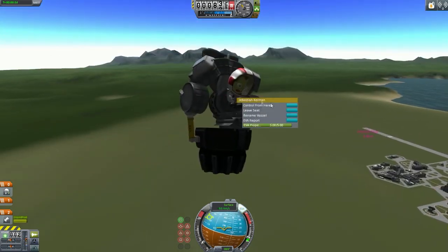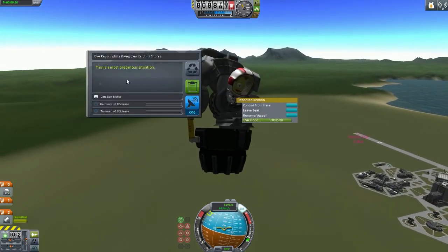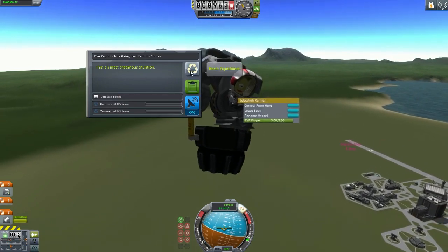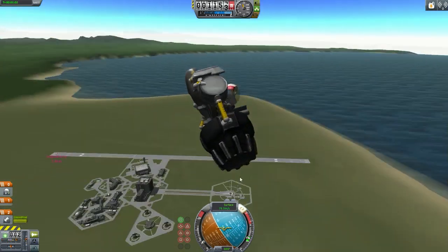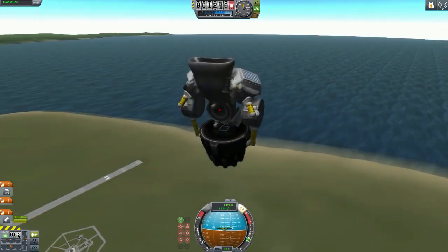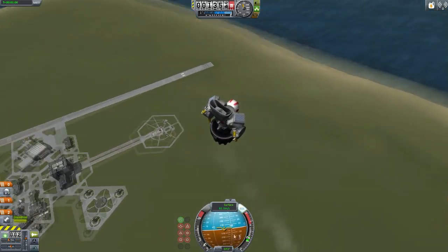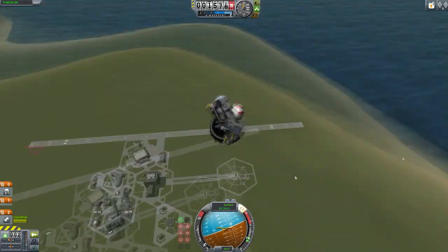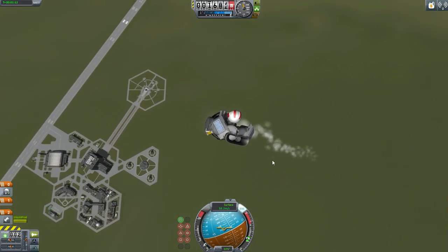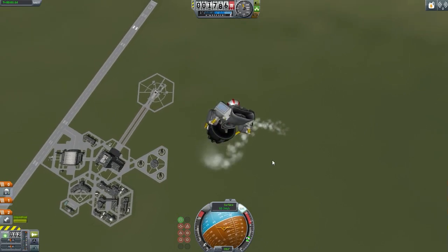EVA report, let's do it. Nothing - the most peculiar situations. Indeed it is. Reset. Let's try and land on the building. I don't think we'll be able to do that. We do have parachutes - little countermeasures if the jet engine isn't doing us so good.